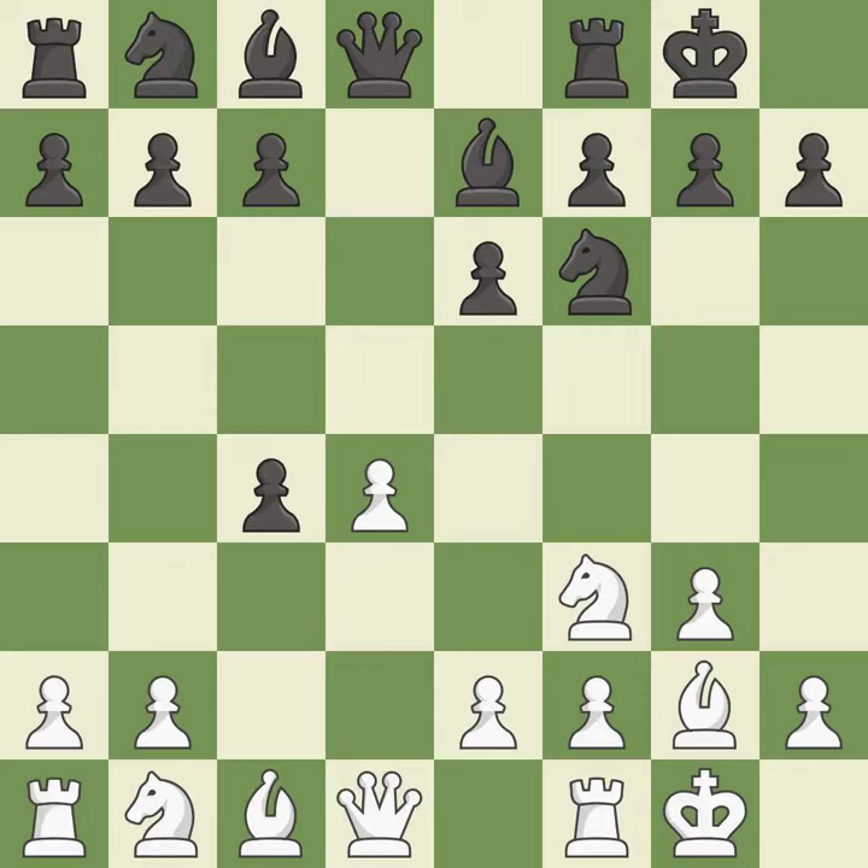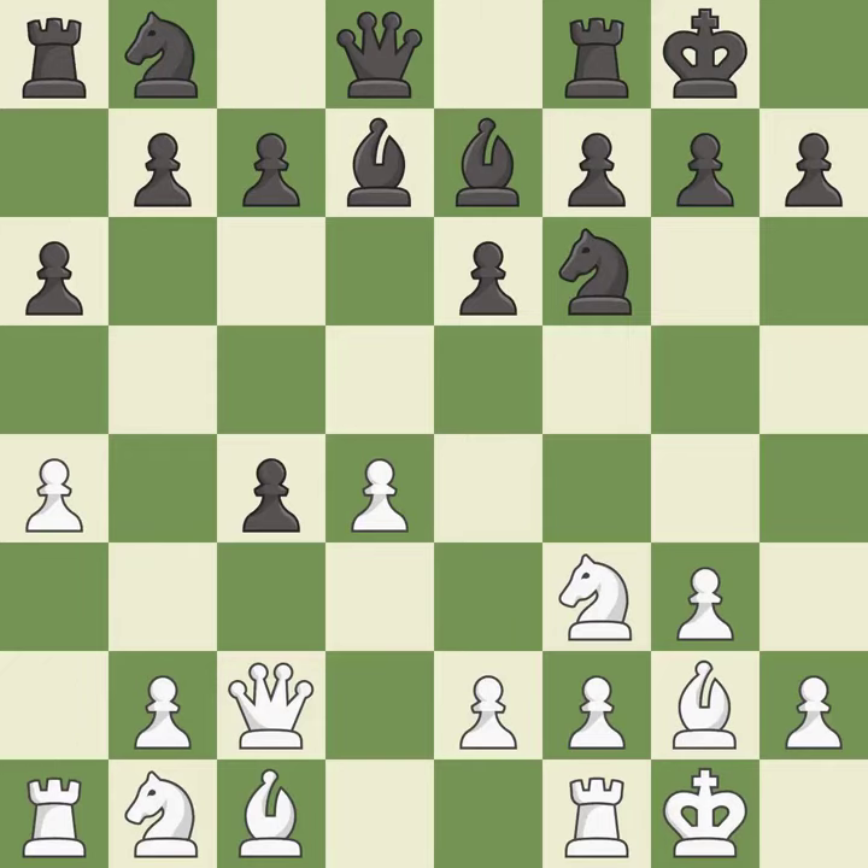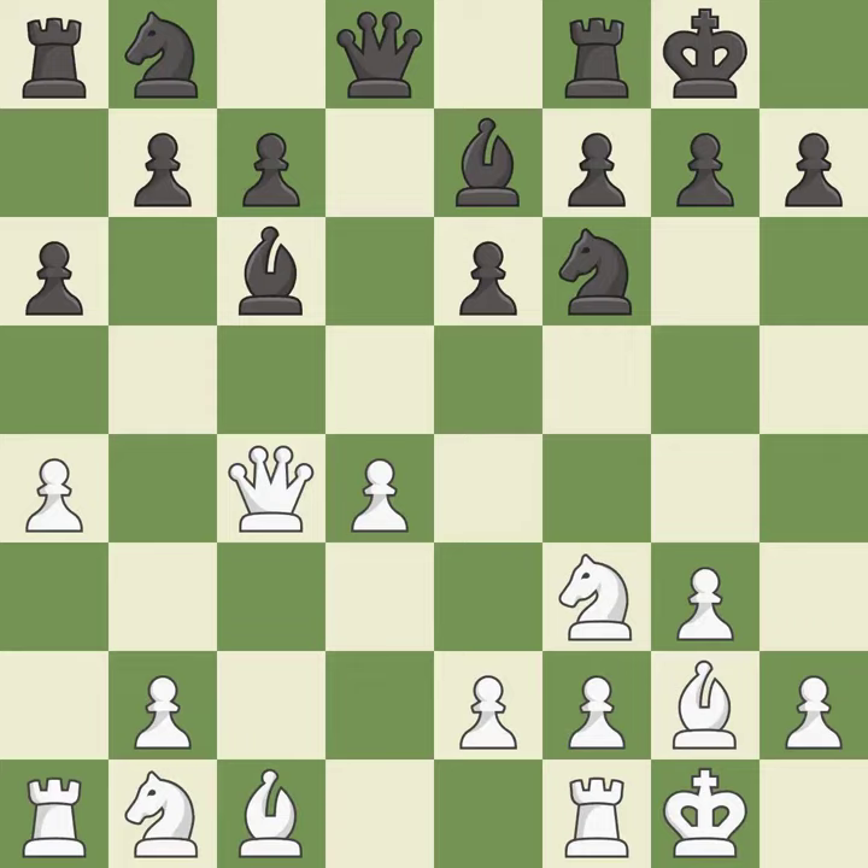dxc4 opens up the center and captures the c4 pawn, creating a threat to win a pawn. This develops a bishop off its starting square, getting it into the action. That pawn was free for the taking. This moves the bishop to a more active square, making it gain scope.